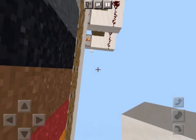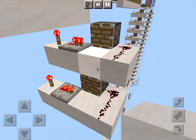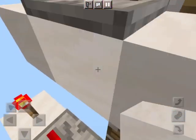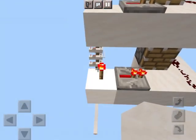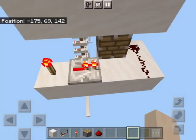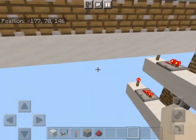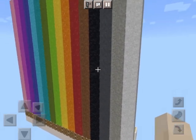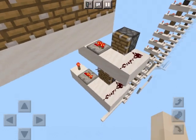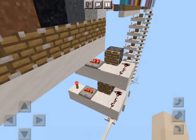This is inspired by MumboJumbo but I changed it up a bit — I think his version used observers, but I instead used a redstone torch and repeater because it doesn't use as many resources and it's easier to make. This does use a lot of resources because it's super big, and concrete powder is hard to get.